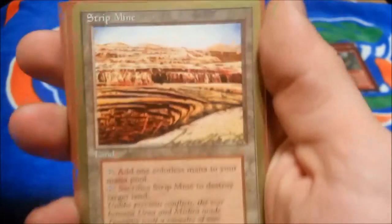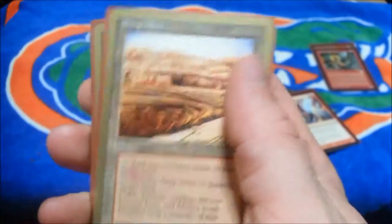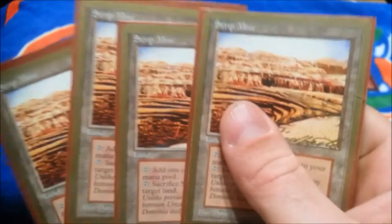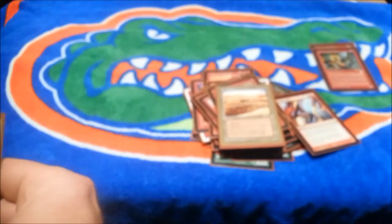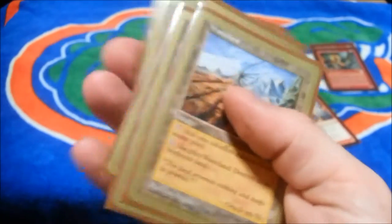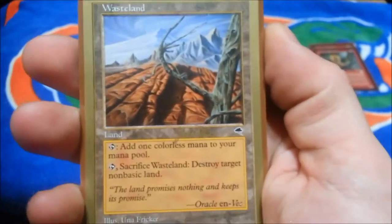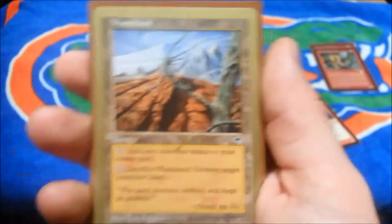We run a playset of Strip Mine. Like I said, this is kitchen table so the gold borders don't really matter — they're a lot cheaper than the originals. It adds one colorless mana to your mana pool and you can sacrifice it to destroy target land. We also run its brother, a playset of Wasteland — gold border as well. It adds one colorless mana, sacrifice it to destroy target non-basic land. Strip Mine destroys any land, so either way it's good.